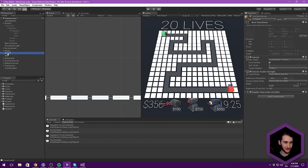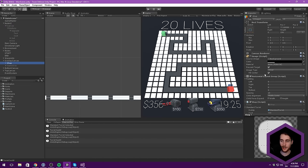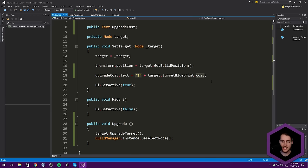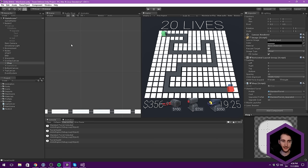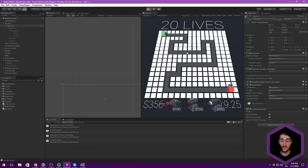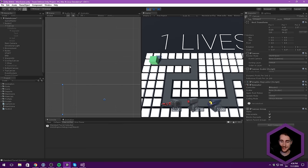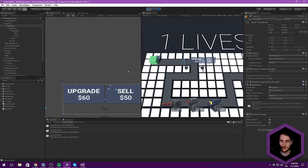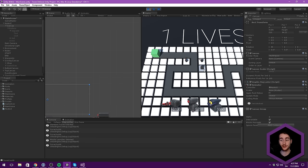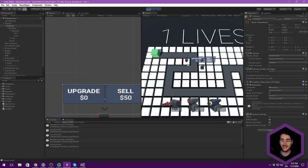We drag in the cost text element into our NodeUI. Disabling the canvas, we go in, create a turret — but it says 100 instead of 60. Why? Let's check: under the shop overlay canvas shop, the upgrade cost is set to 60, but we were referencing cost instead of upgradeCost. Now with the fix it should update correctly. If we spawn in a missile launcher with a default upgrade cost of zero, you can see it says that as well — so it does update depending on the turret.